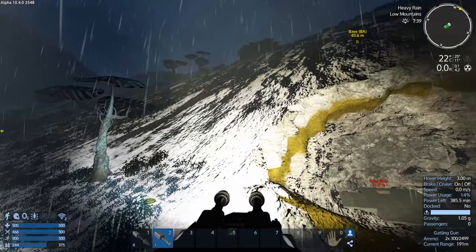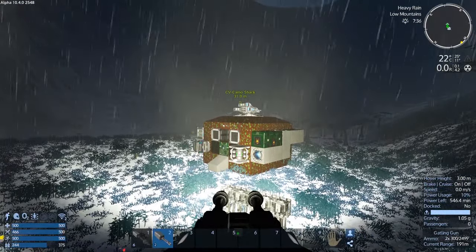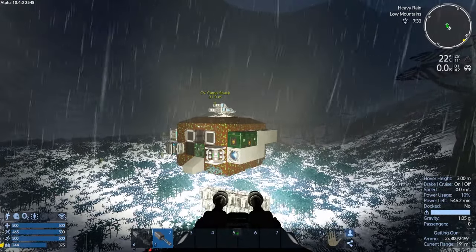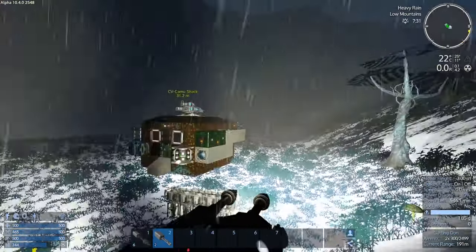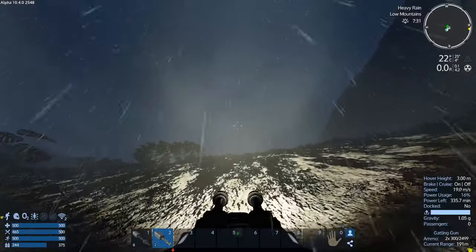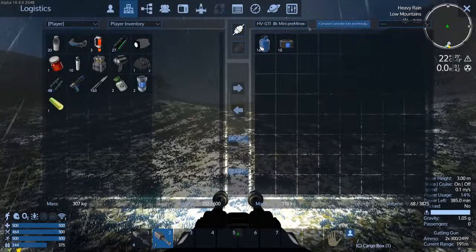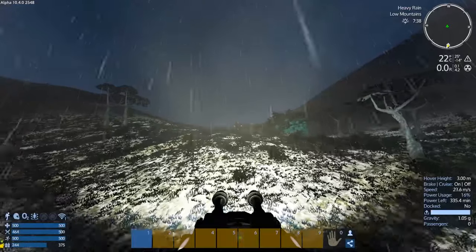I'm going to go get the ore, come back, fill this thing up, put a docking pad on the front of the HV, and go up into space. I think we might go swimming to get a whole bunch of seaweed first — that'll sustain us for quite a while. Let's switch back to the ore-and-wood container on the HV as our connected container.